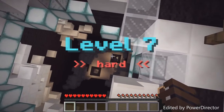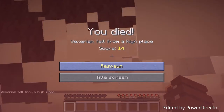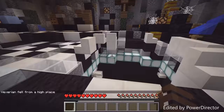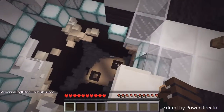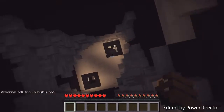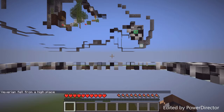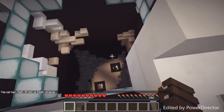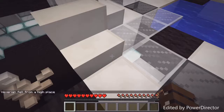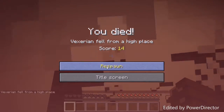Where do I go? I almost did it first try, cool — it's not so bad. There — it's like a tiny little slit. What do you want from me, game? There's no way I can parkour down the sides of this. No way — I just ran right off.